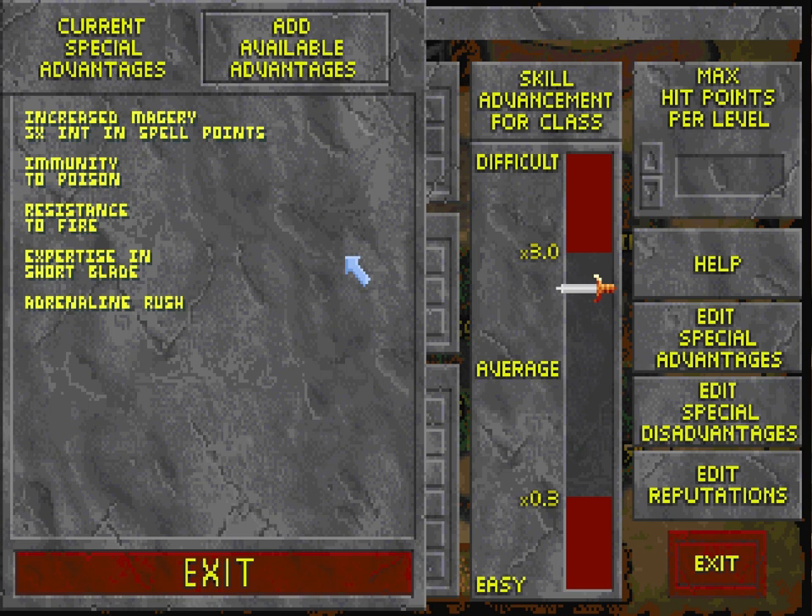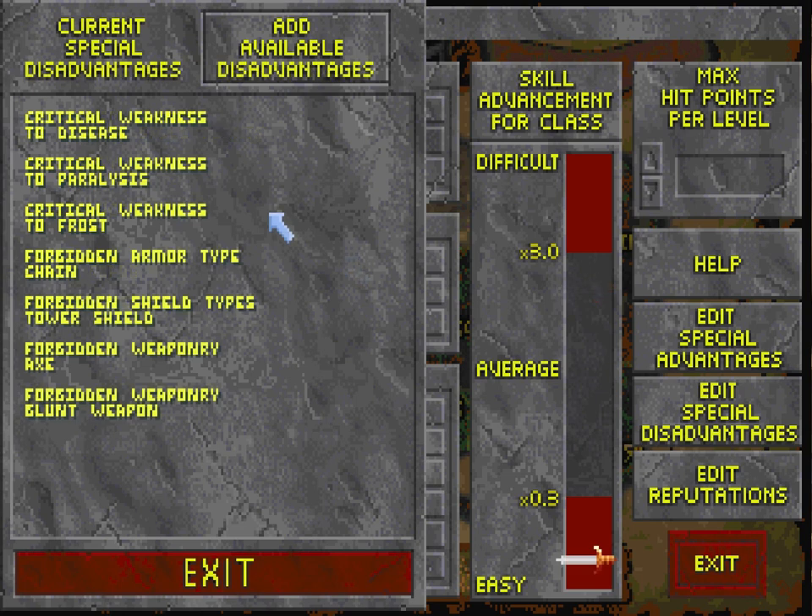The other advantages I chose were immunity to poison and resistance to fire — for no particular reason other than flavor, to give my character a little more background. I also gave her short blade expertise for the same reason. I threw Adrenaline Rush in there to have something else — I could have used Athleticism, but that doesn't fit with my frail constitution. The way I believe Adrenaline Rush works is that when you enter a state of mortal danger, your combat abilities become heightened somehow — that's what the description says.